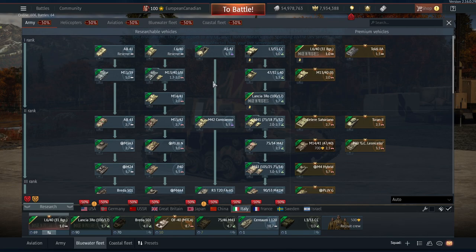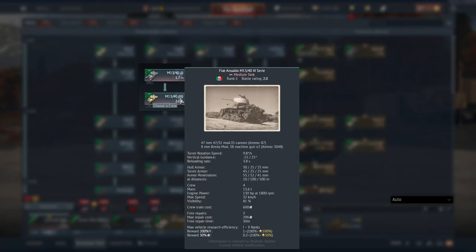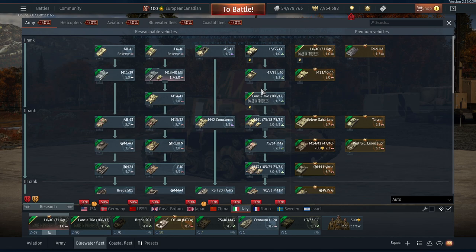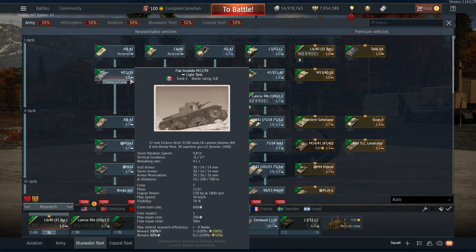First of all, the AB41 and L6/40 have been moved to reserve vehicles. You have the M13/40, the M13/42, and the M13/43 — these have been modified in BR and are no longer reserves. They've been given better reloads so they should be slightly better, but at a higher BR. The M11/39 has also been labeled a light tank and moved to the other side of the tech tree.